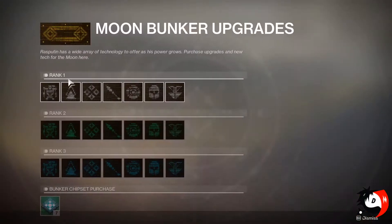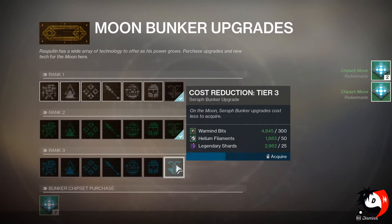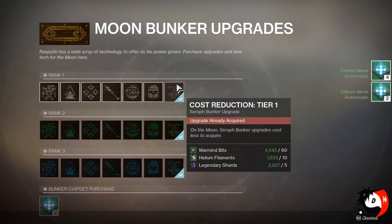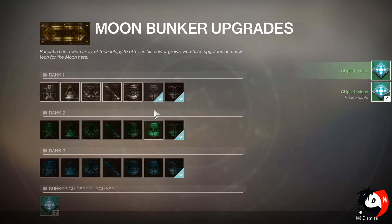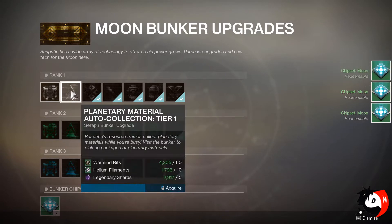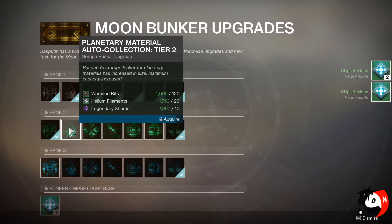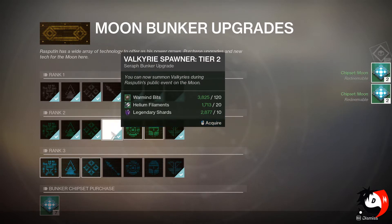Once you're at Rasputin, you can upgrade everything. I would recommend starting with the cost reduction first, so that if you have enough Warmind bits, that would be the smartest way because then you don't have to actually spend a lot of Warmind bits on the upgrades. I had enough to actually upgrade everything.